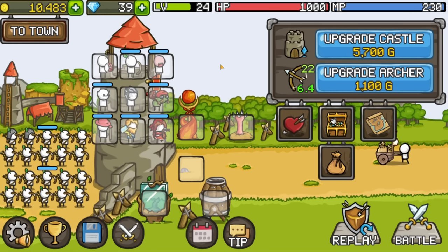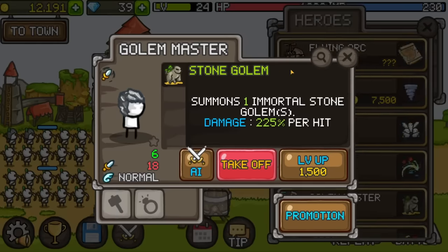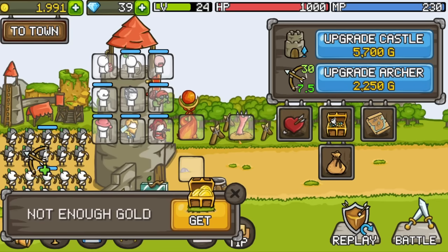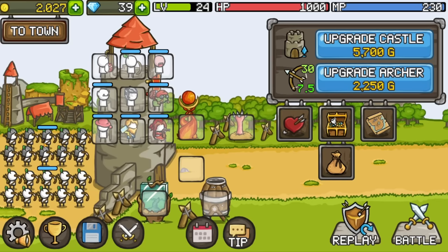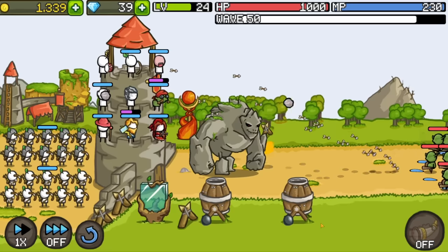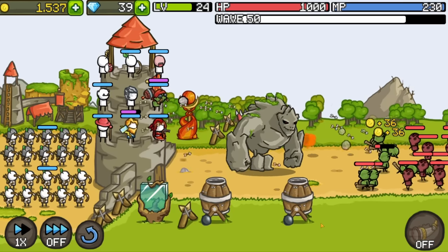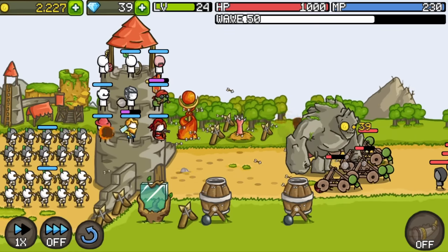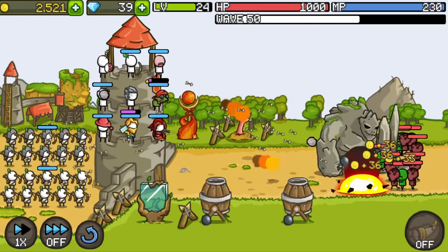This is the final wave we have to get to — Level 50. I'm feeling pretty good about it, but just in case let's upgrade as many of our archers as we can so they all have hairdos. We have one full faction full of hairdos. Then we'll put the rest of the money towards upgrading this cannon so it gets nice explosion damage that the mirror can leech off of. Now let's put all our upgrades to work.